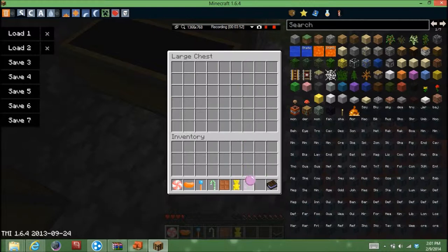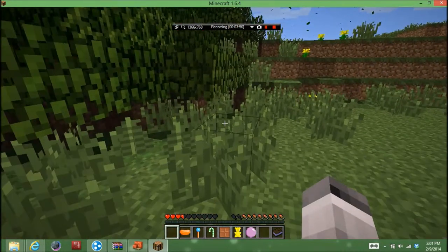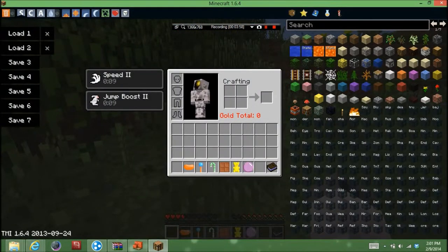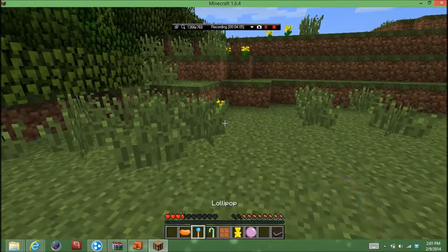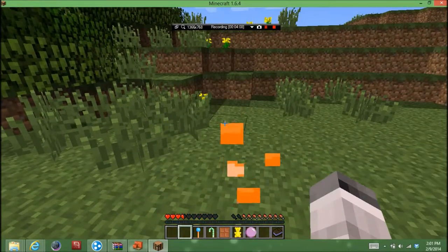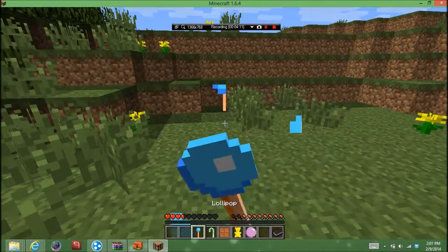Let's eat these - peppermint candy gives you Speed Boost II and Jump Boost II, and it doesn't refill any of your hunger bars. The jelly tummy gives you the same thing. Lollipop also gives you the same effects.